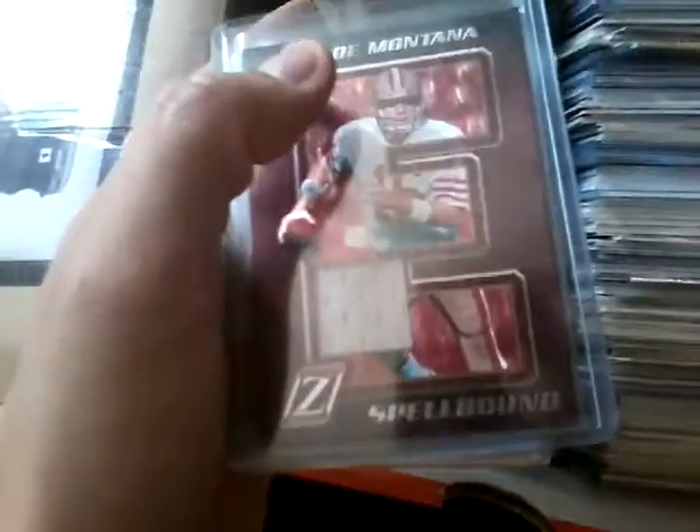Okay, next up is Pittsburgh. Wow, I got a ton of Pittsburgh. A lot of Pittsburgh, but we want this JuJu Smith-Schuster bronze auto card — bronze auto reader rookie. Then we have a big stack of 49ers too, and I decided to go with Joe Montana.